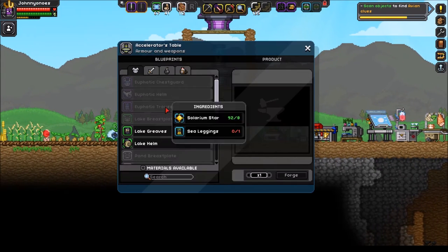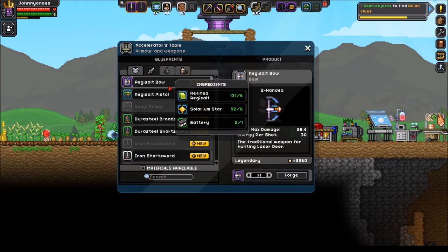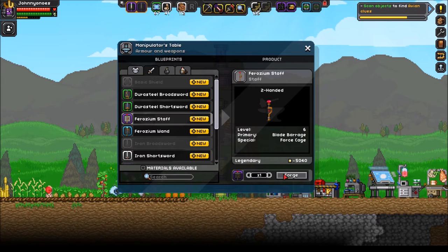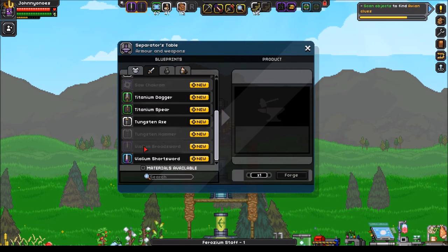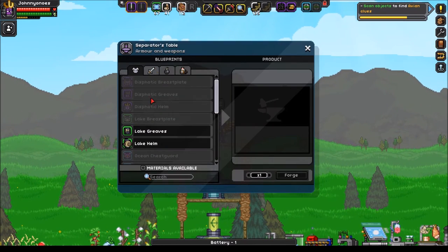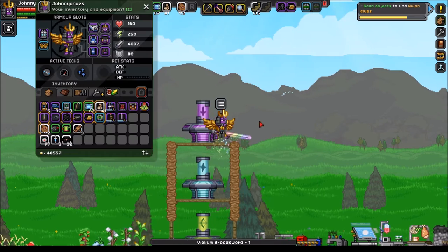Just to let you know, you get three different weapons. You get an Agisil bow, which I guess is a better hunting bow. For this one you get a Ferrozium staff - looks like we're going to have to build another battery. And then this one is a Broadsword, two-handed weapon, with a special called Flip Slash.